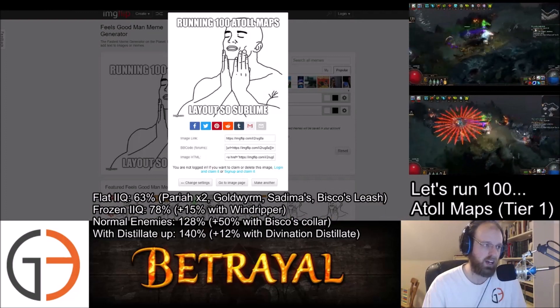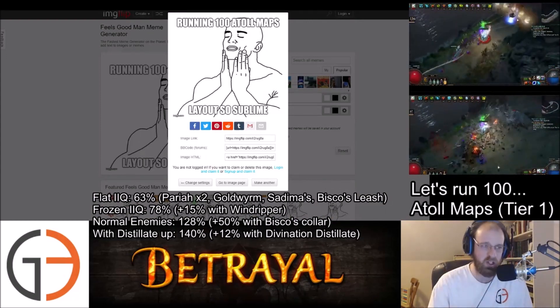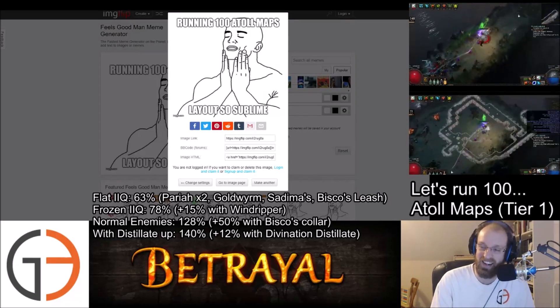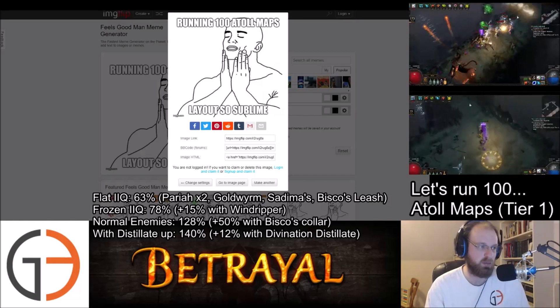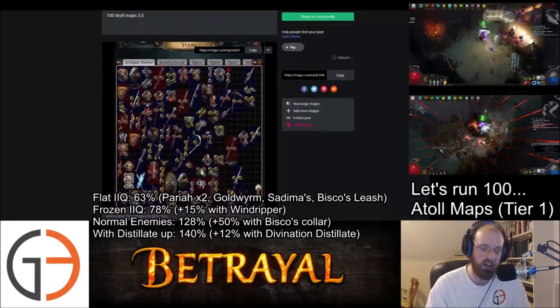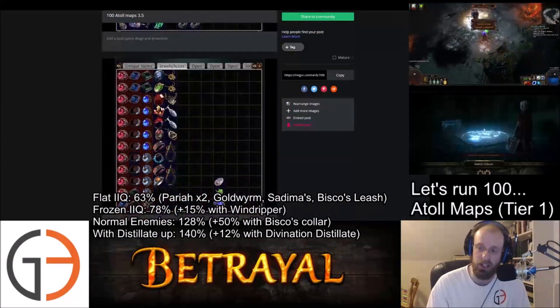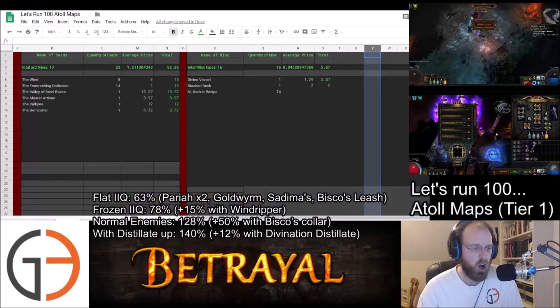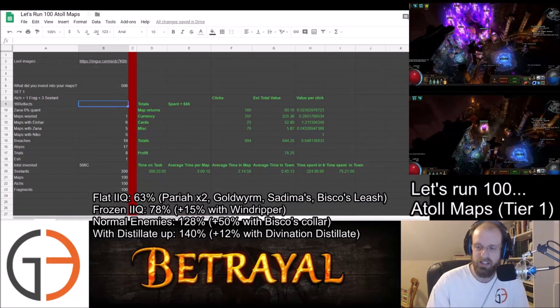Also linked is our meme image and our meme tab. This is what it felt like running 100 Atoll maps — it just felt so sublime to run this map as opposed to running a museum map. We've got all of the images here in an Imgur album, including all of the loot, both pre-sort and post-sort, all available down below.